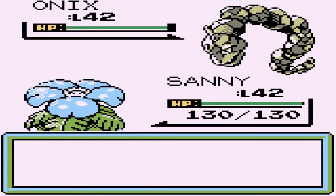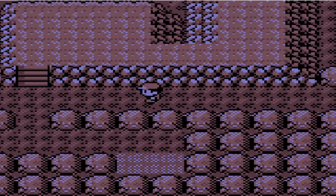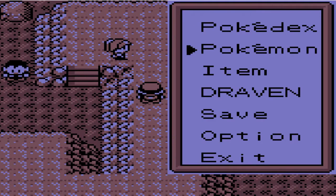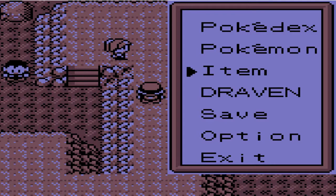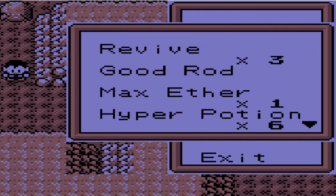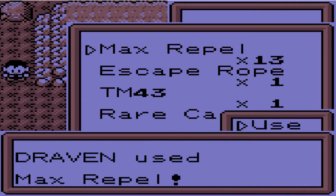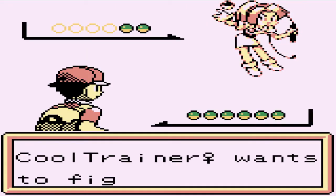We're gonna be going up against another Onix at level 42, so time to get the heck out of here. We can go through this area and will be battling two trainers right here, so chances are they're gonna be strong. Let's use another repel.